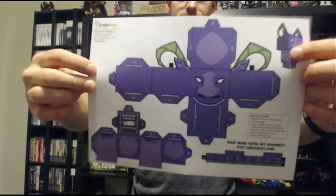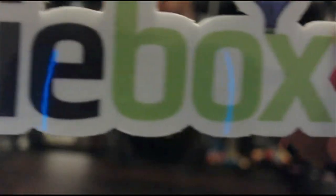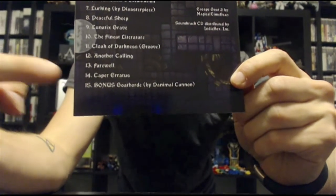Every IndieBox has come with an awesome papercraft cutout of the main character. There's also an IndieBox logo sticker — this one has a goat and a mouse on it, and every one is going to be different. There's also a soundtrack. The best thing about this soundtrack, which you can only get through the IndieBox, is the bonus track by Danimal Cannon. If you don't know who Danimal Cannon is, you've been living under a rock.